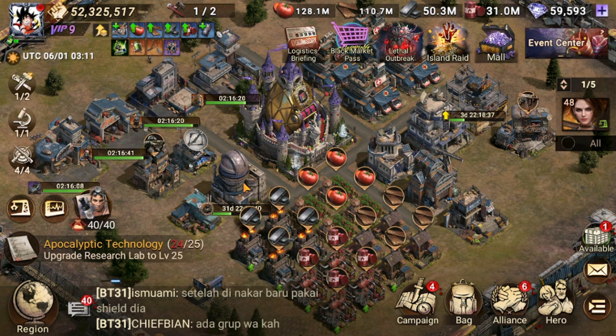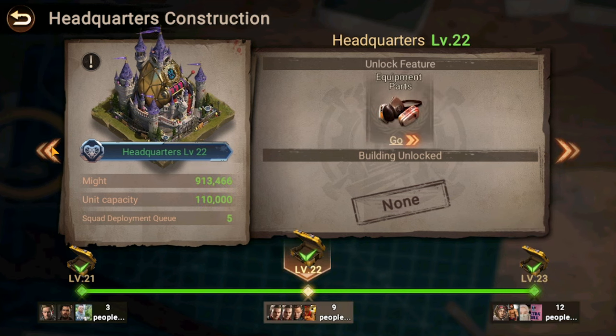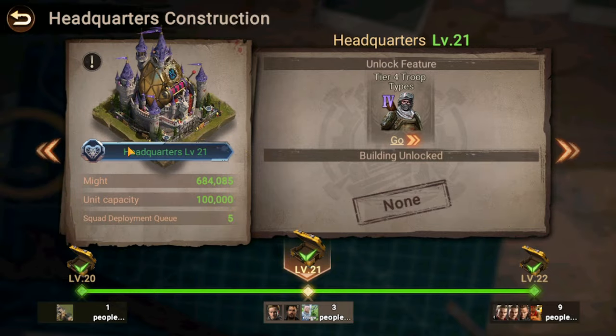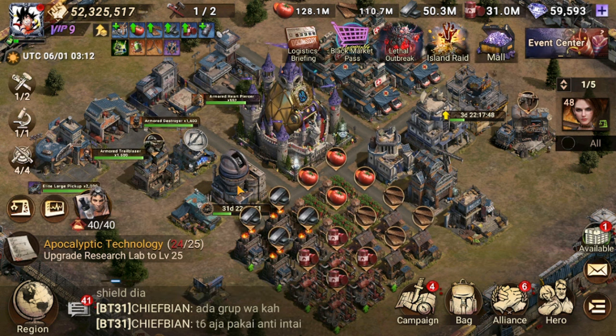To me, there are kind of two phases in the game. The first phase is a headquarter race. If you go to overview, you can see that certain headquarter levels unlock different features and buildings. At the beginning, I really recommend trying to get to level 22, or at least level 21 to unlock T4. The first phase kind of finishes when your headquarter is around level 20-21. After that comes what I'd call the research phase.